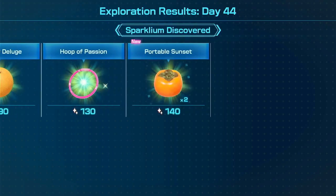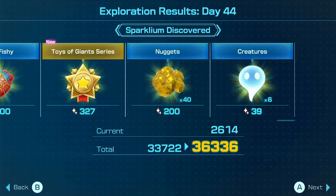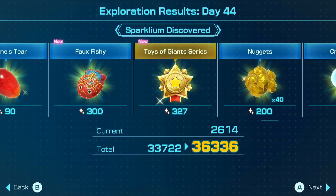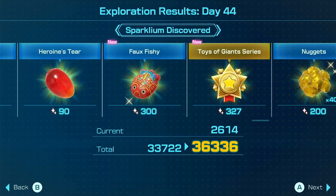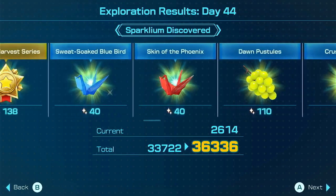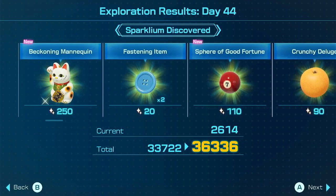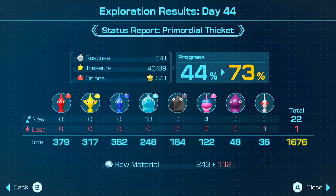Two rescuers. A bunch of new stuff as well. How do you pronounce that? I don't know — Folks Fishy? Folks Fishy? I don't know. Toys of Giants series. Roundabout Express — already gone over that. Beckoning Mannequin, some nice ones. Another good one. 73% explored.